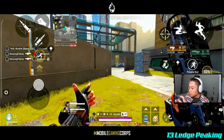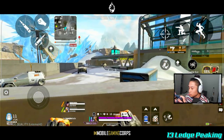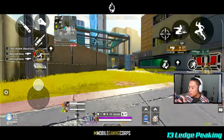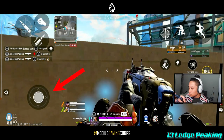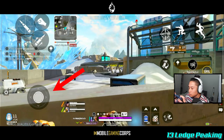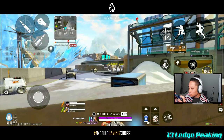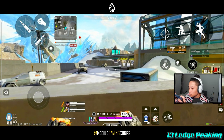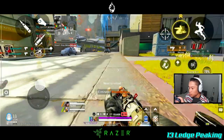Ledge peaking is another simple technique but can be tricky as it requires certain angles. Whenever you jump onto a ledge, release your D-pad or pull it down if locked in auto sprint, and land right at the corner of the ledge. As soon as you land, you'll hang on to that ledge instead of climbing it, allowing you to do a quick sneak peek and execute an ambush attack.